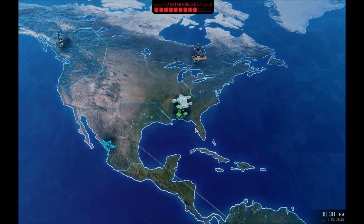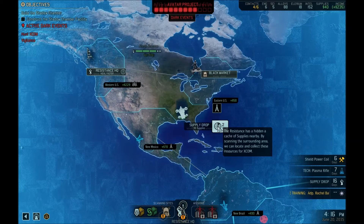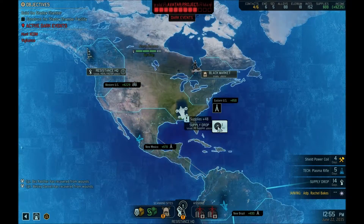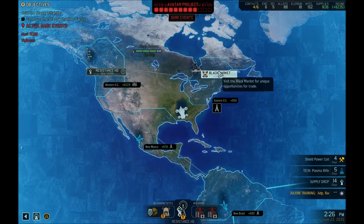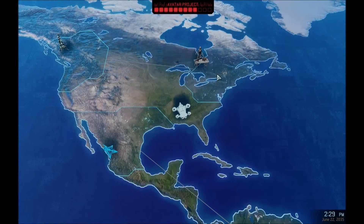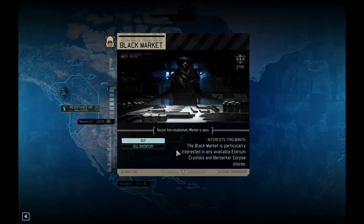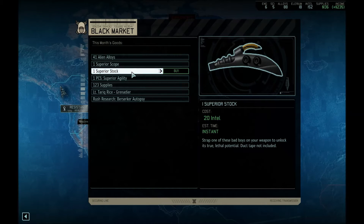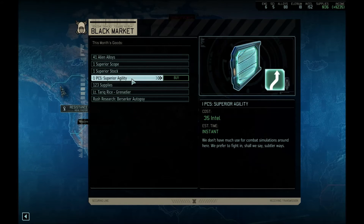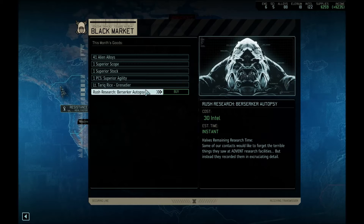That was close! I have no idea what happens when we get attacked by a UFO - based on comments about ground combat by the Avenger, I'm assuming you basically have to fight off some enemies. I've got decent intel at the moment, so I'm going to check the Black Market. They've got supplies - alien alloys, superior scope, superior stock, superior agility. I'd need those supplies though. I was kinda hoping they'd have a plasma weapon, but no.